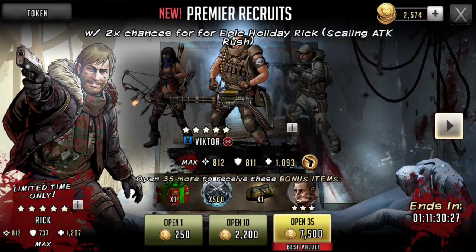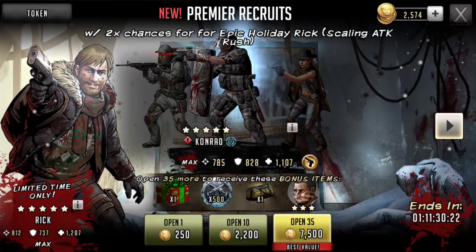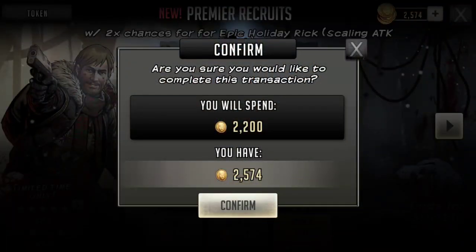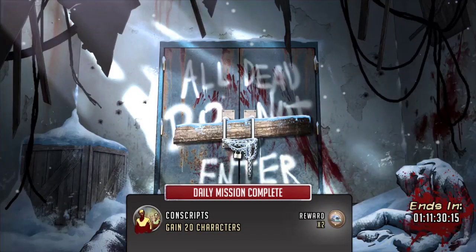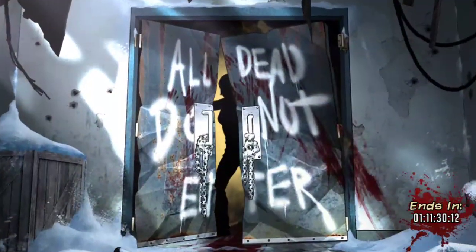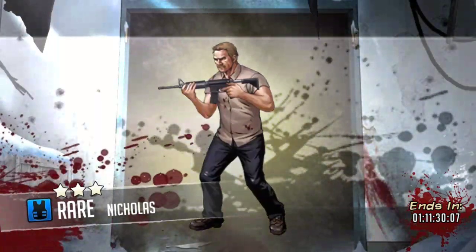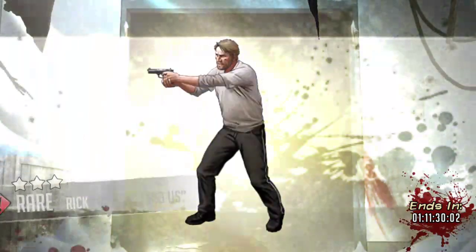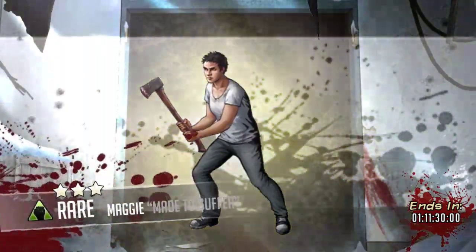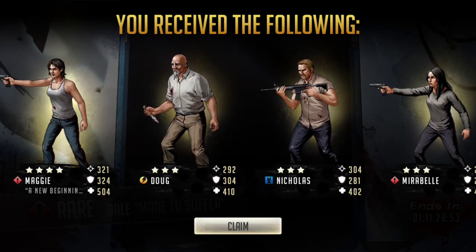Let's just do a tenner on it and see what happens. We're going to open it up on Conrad. Come on Rick, get that ugly Christmas sweater out here. Daily mission complete. Four star Maggie, Doug, Nicholas, Mirabelle, four star Aaron, three star Rick, three star Maggie, four star Joshua, three star Heath, three star Dale. And that's it.